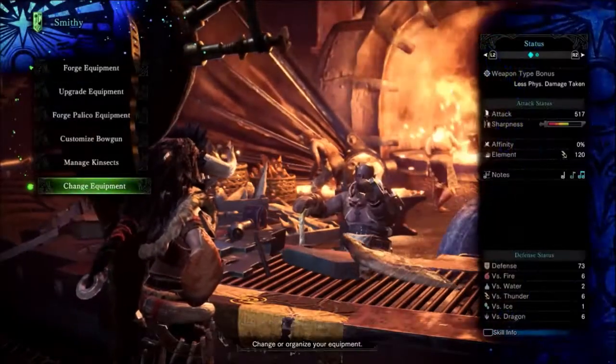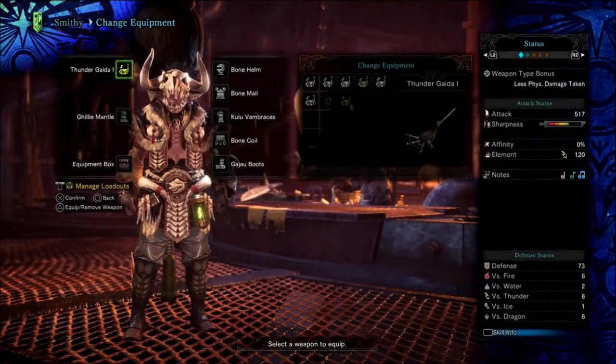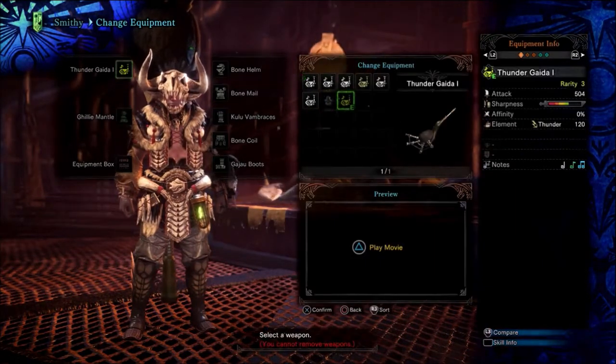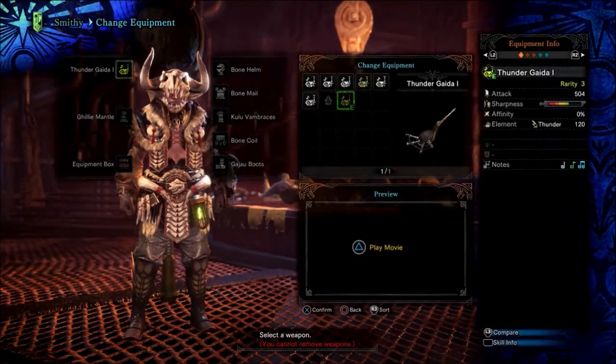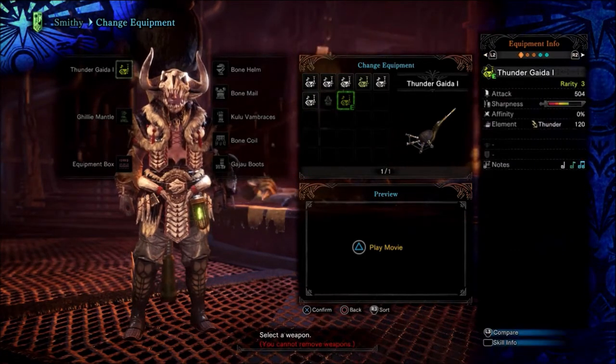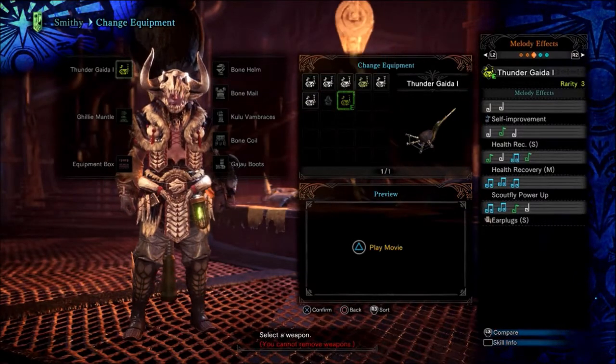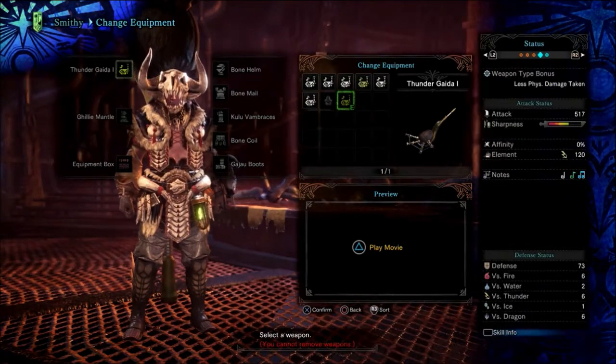Since the last episode I went back to farm the Kulu-Ya-Ku and now I got the Thunder Gaida horn. Mainly to give me thunder element. I'm going to like the health recovery and the earplugs should help me out too.